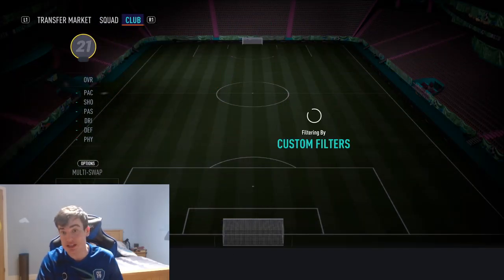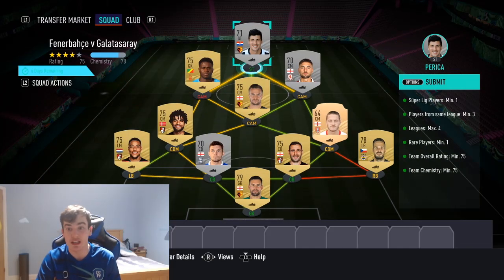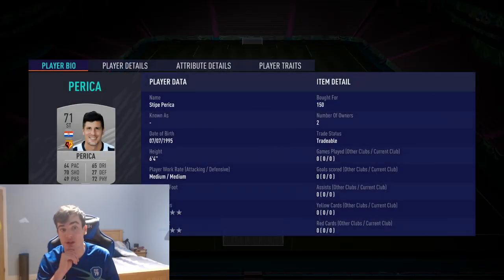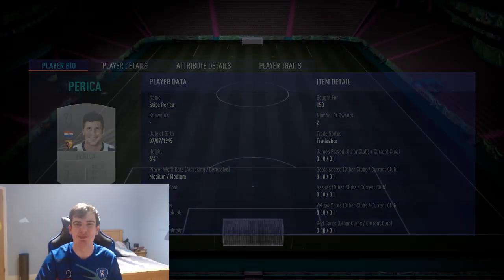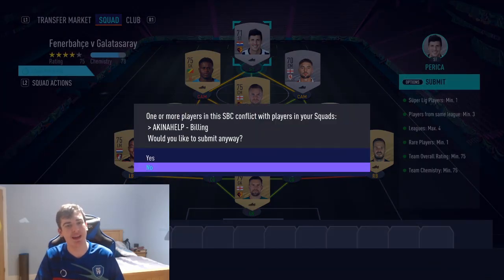All we need now is a striker. Timo Pukki works here, or this Persia guy - Stipe Persia - he's a silver so I'd recommend getting him. He's 150 coins, and he completes our squad. We're done for the week - submitting that now.